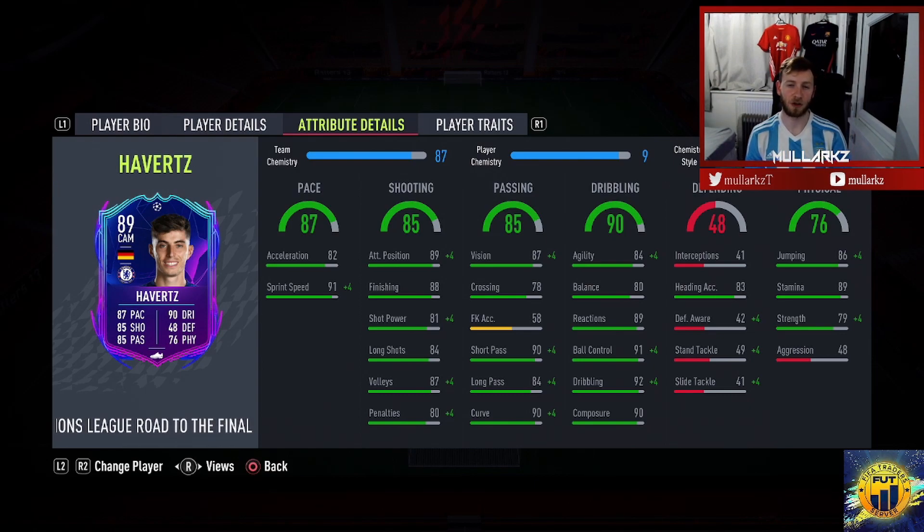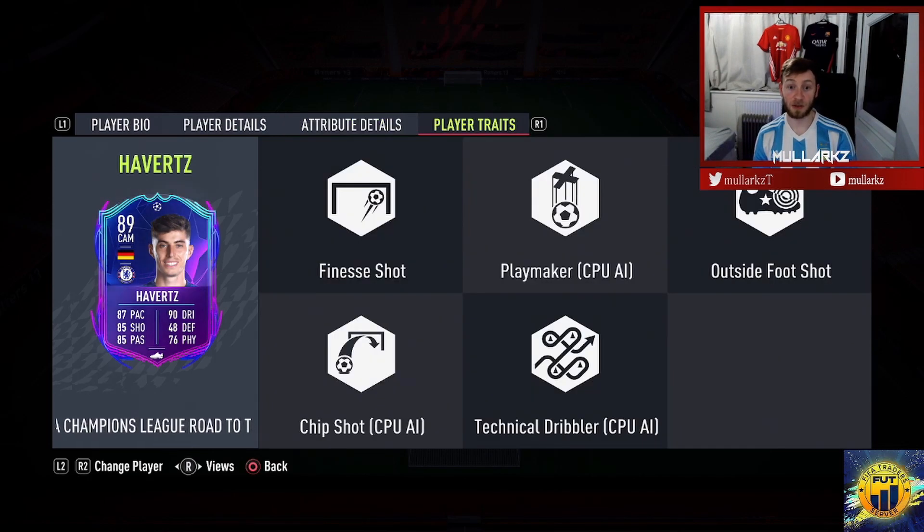Heading accuracy is 83, which is good enough. He's probably going to play in the CAM or maybe the striker role — we'll try him out in both. Physical stats: 86 jumping, 89 stamina, 79 strength. Player traits include finesse shot — I did think this would be a good card for finesses — playmaker, outside of the foot shot, chip shot, technical dribbler. You definitely want him centrally, in the CAM position or up front.